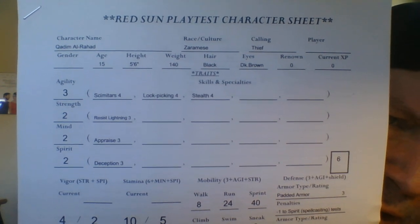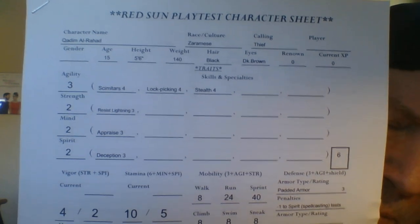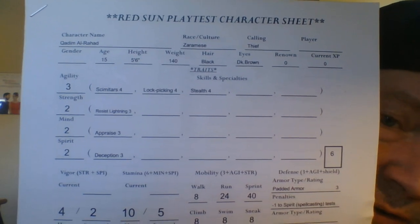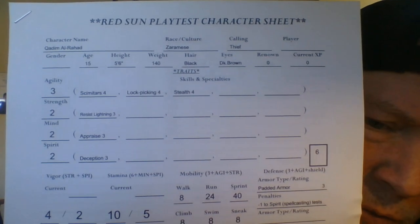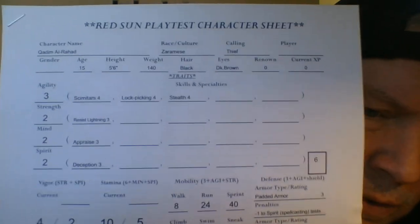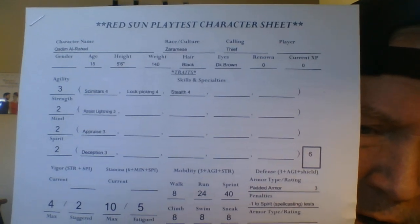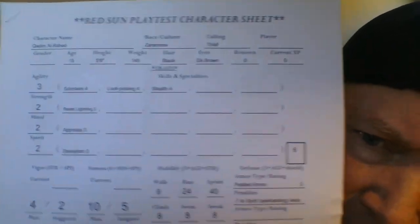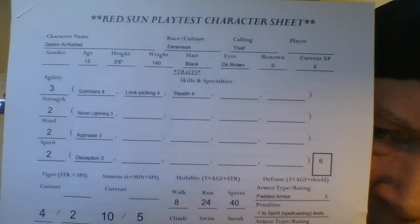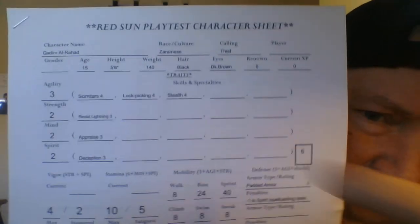Renown starts at zero. Like in Savage Kingdoms, it's a game mechanic where numbers skew really low. You can start off with a renown of one at the most, but it's difficult — you need the highborn talent or membership in an elite organization. No character can start with more than a renown of one. This character has zero, like most characters would. The way I crafted this character, he's kind of based on Aladdin — a 14 or 15-year-old street urchin. His calling is thief because he has to live off the streets.